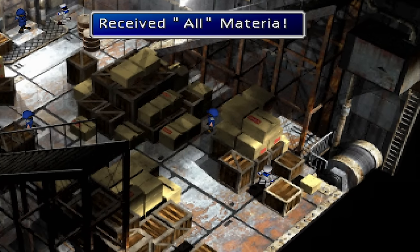Magic Plus. The Magic Plus Materia is located in the Coral Cave after the City of the Ancients.